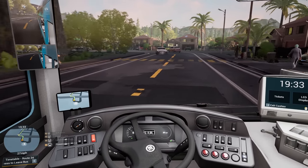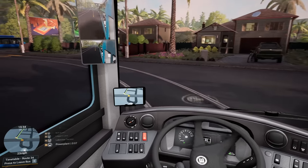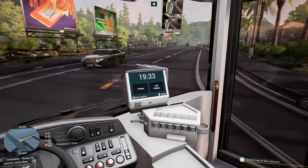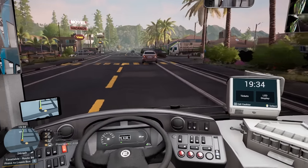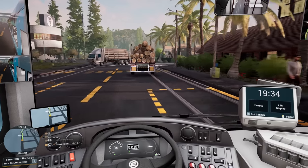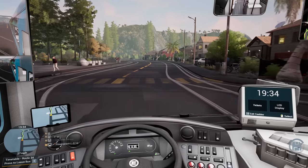Oh yeah, they're tram lines — I thought they were the curb. It does seem a little bit like they've really gone to town with this tram business. I mean, these corners are way too tight for a tram, I would say. I wonder if the trams are just going to be like AI, or if we're actually going to be driving the trams — I don't know. That wagon seems new as well, like new AI wagons. We've got a bus service to run.